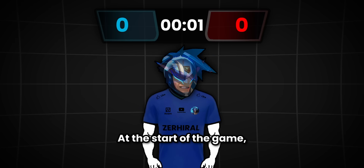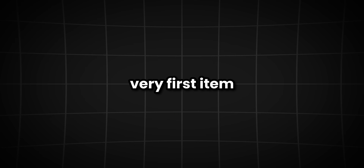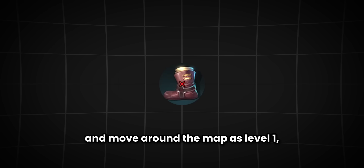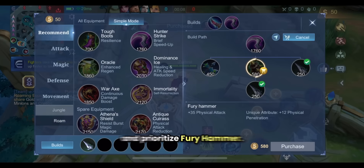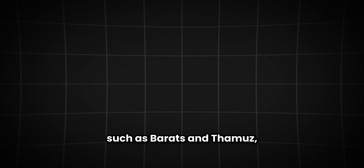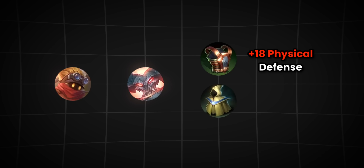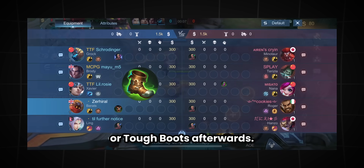Step 2: True Itemization. At the start of the game, 99% of XP laners already make this one mistake — the very first item they purchase. Since you don't rotate and move around the map at level 1, don't buy boots. The best choice is to buy a dagger for +15 physical attack and prioritize Fury Hammer. However, if you're a sustained XP laner such as Barats or Tamus, buy the physical or magic defense item for +18 physical or magic defense, depending on the enemy's damage type, and prioritize Warrior Boots or Tough Boots afterwards.